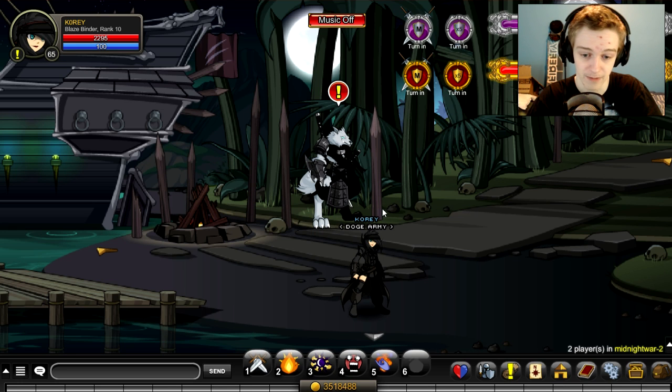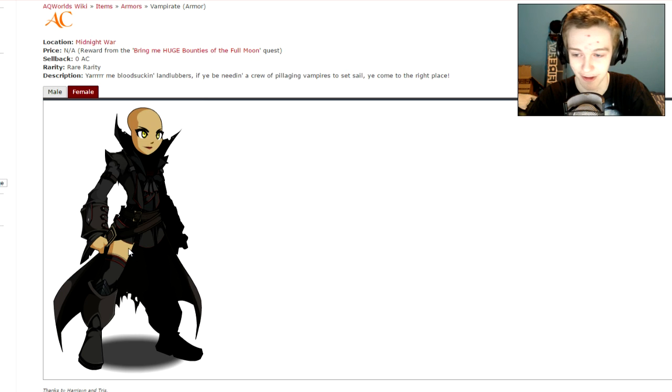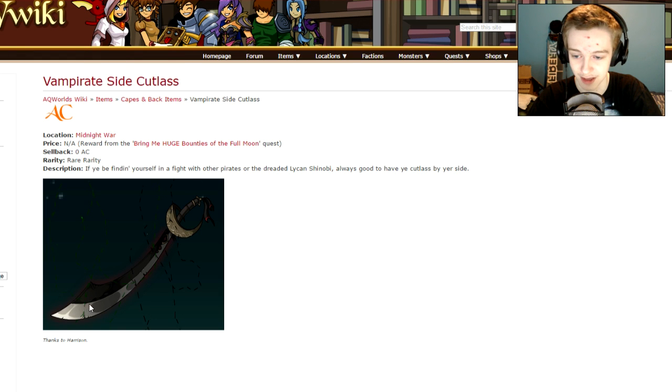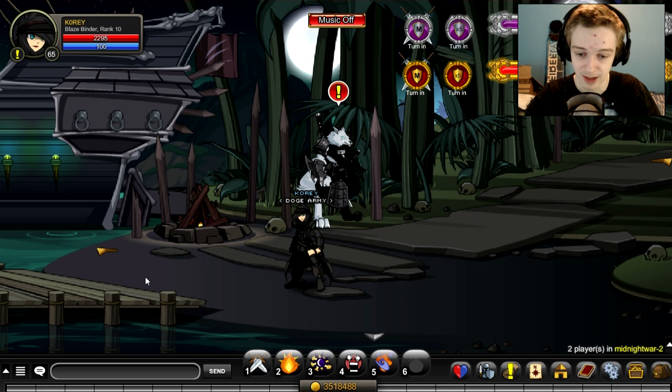For this armor set right here that I'm wearing — I'll show you the male version and the female version. The female version is missing a little bit of fabric and is of course a little skinnier. The male version looks like that. You can also get a cape from doing the same thing, and there's a cutlass which kind of matches. It's a shame there isn't a weapon you can equip — maybe that's a drop I don't know about. From what I checked on the wiki, that's what the male and female versions look like, and there's also a cape drop.